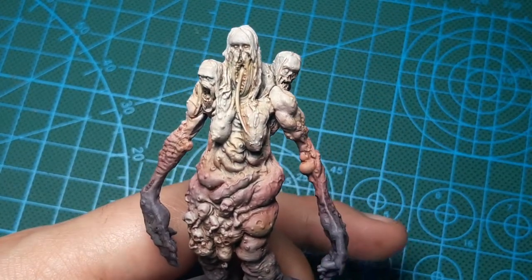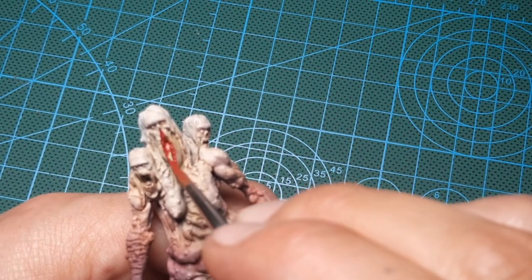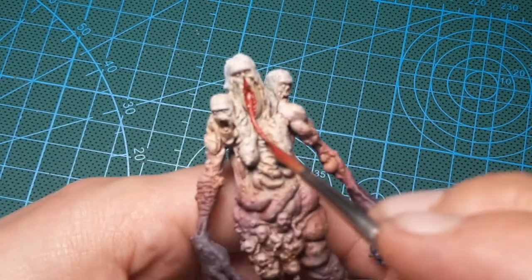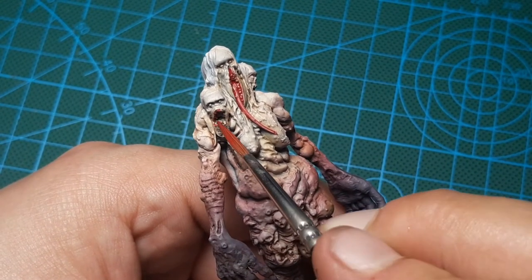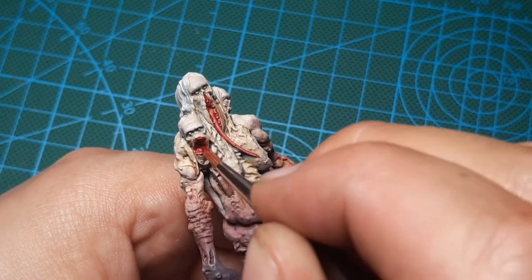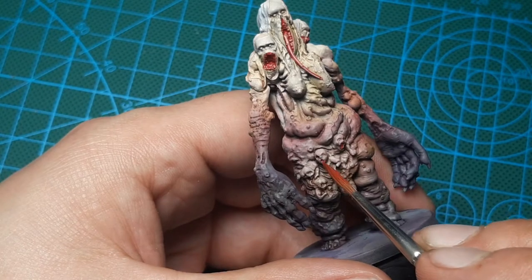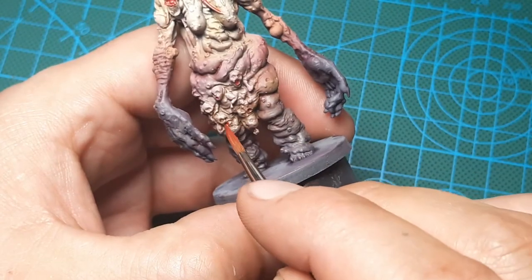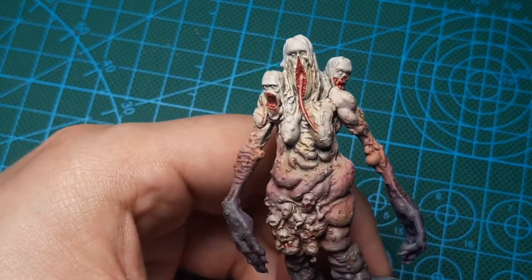Now we're going to some Glistening Blood — it's going to be for her mouth, all the sores that are ripped open, and her tongue. Locking it right in. As you can see, I'm hitting the little baby mouths right here that are protruding from her belly. It's looking pretty sick right here.